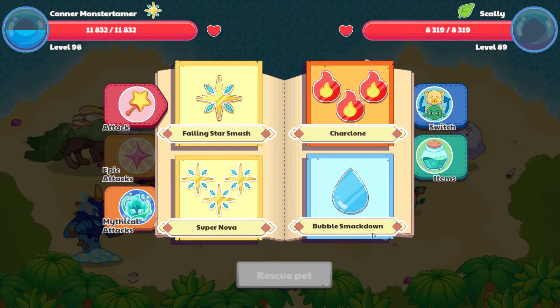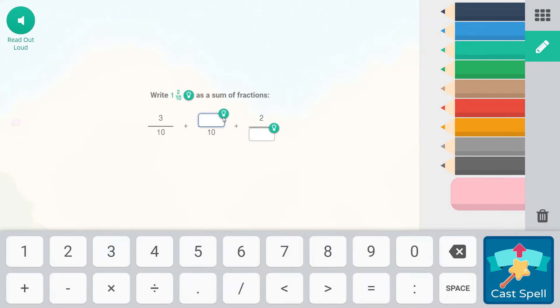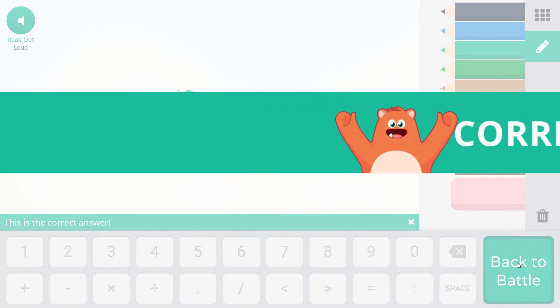Right here we're going to have Scali the Scaliwag — supernova. Three-tenths plus what? Plus two over something. We're going to write one and two-tenths as a sum of fractions. Tenths is the denominator, so this would be 12. One times 10 is 10, plus two is 12. Three plus two is five. Twelve minus five is seven. Three plus seven equals ten, which would be our whole number — ten over ten plus two-tenths. Cast that spell!